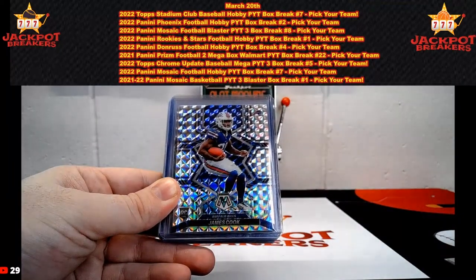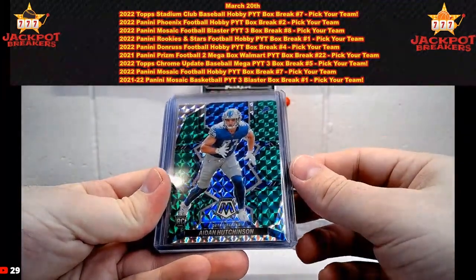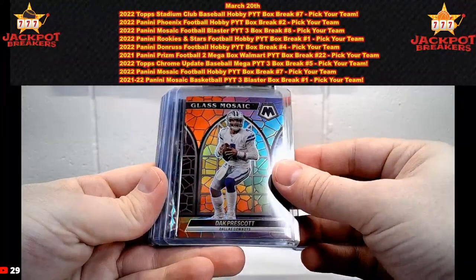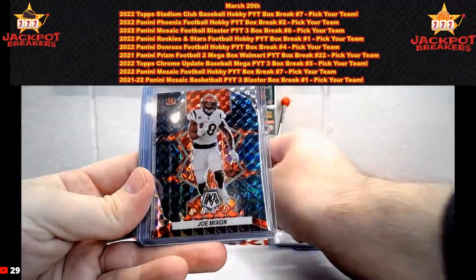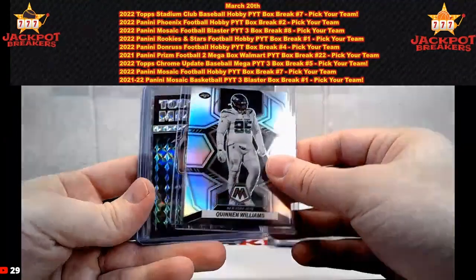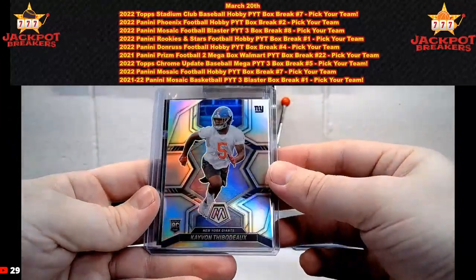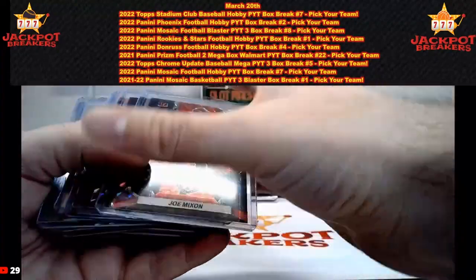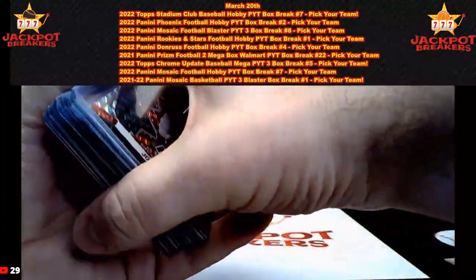We had some spots left — the James Cook silver mosaic, Aidan Hutchinson on the green mosaic rookie, Zach Wilson on the National Pride silver, Dak Prescott on the stained glass, and our second Genesis was Michael Pittman Jr. for the Colts. Our first was Joe Mixon for the Bengals. We had a silver Quentin Williams, Touchdown Masters Travis Kelce, Devontae Watt silver mosaic, silver Kayvon Thibodeau, and Touchdown Masters Jamar Chase. Out of three boxes: two Genesis and a stained glass — we did really well in that one.